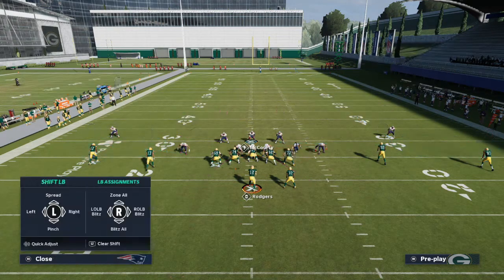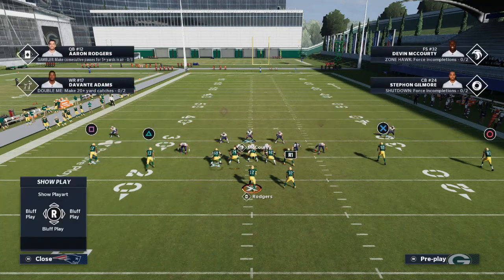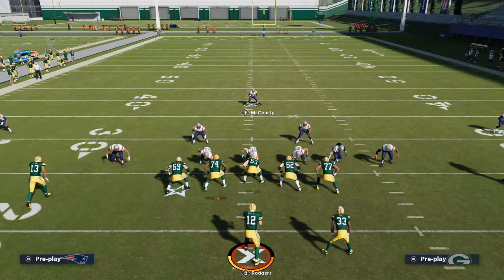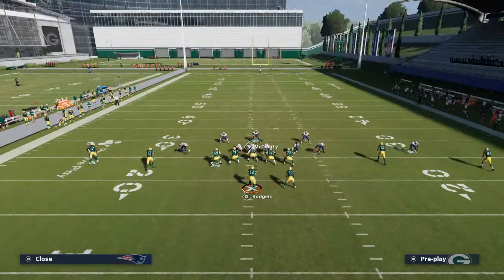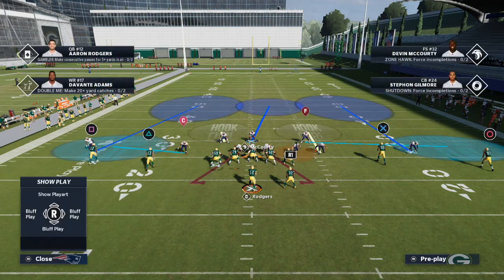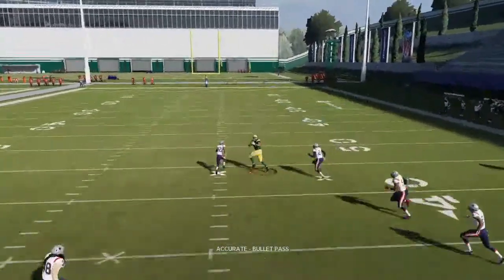On the right side, run a standard coverage — you can run Mabel coverage — where you have pretty decent crossing route protection. If they run to the flats to the right, you're going to get it. This turns into decent coverage paired with the pressure. I actually really like Mabel coverage this year because it makes it more challenging for your opponent to throw snap streaks — you're going to get catch tackles for days out of this.